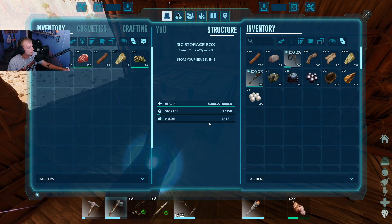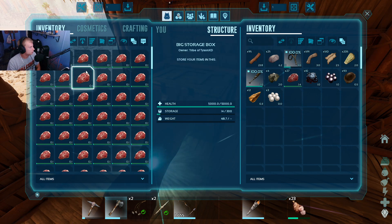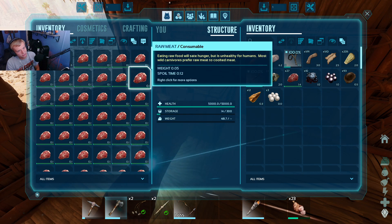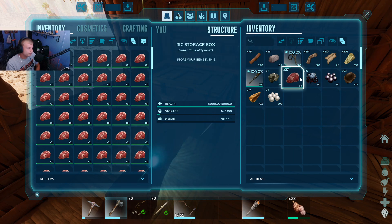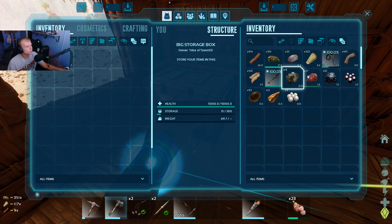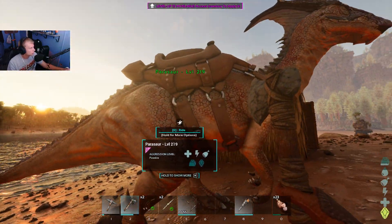We can name our parasaur now. We do have prime meat on us and in the campfire, so I'll let it spoil. The reason I do this is that now it has a 10-minute timer instead of a 13-second timer because the campfire acts as a bit of a refrigerator. I can split all my stacks and get as much spoiled meat as possible and min-max. We do have a little base of operations from that white drop — handy. Split all — how much time? 20 seconds. We can walk around and act like we're doing something.